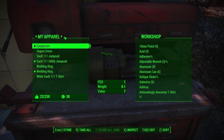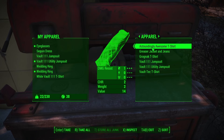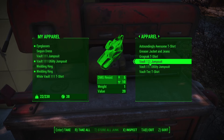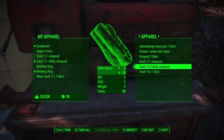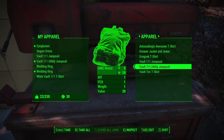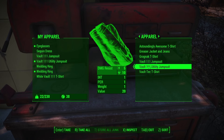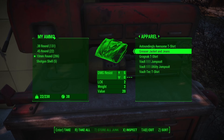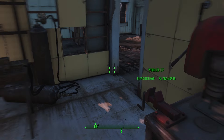We have two pistols, we only need one. Under apparel, we did not find anything that raises any of our intelligence, so we're just going to have to wear this utility jumpsuit. Hopefully during your playthrough you'll find a lab coat — the lab coat actually gives two intelligence. There's also a hat that grants one intelligence. So make sure and have all of your intelligence-boosting items on before you start crafting and scrapping.